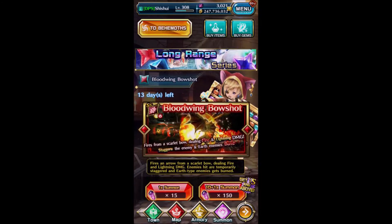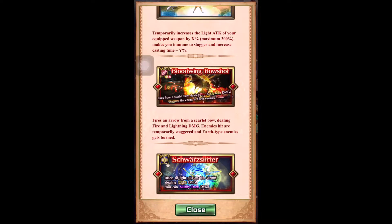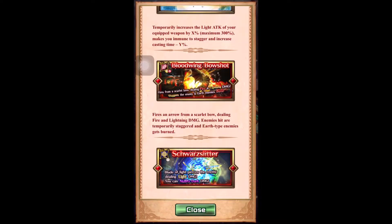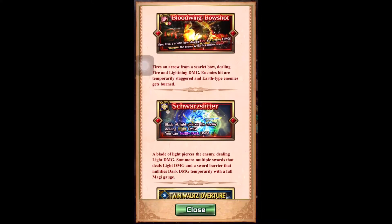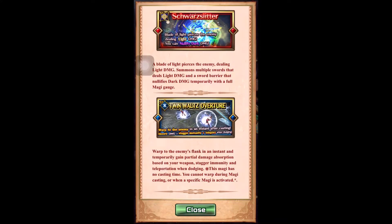Hi everyone, so today I'm going to summon the long range series. It's a really really good panel with our first SSS Lumina cloak. And then we have Bloodwing Bowshot, which is good because it can stagger Behemoth and it can burn off-trap enemies. We have Squalliter, which is good because it can nullify dark damage for 10 seconds after you cast it. And then we have the long lost Twin Watts Overture, which is the teleporting thing.